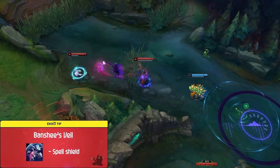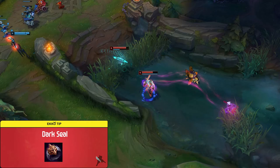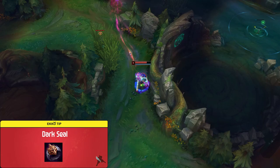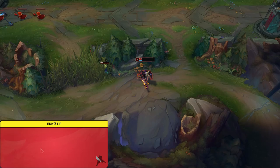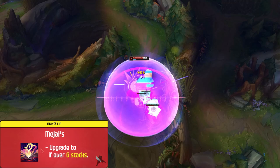To close out the item section, I have one last thing to mention: Dark Seal and Mejai's Soulstealer. I almost always pick up an early Dark Seal on Ekko — this item alone makes Ekko extremely dangerous to play against since if you pick up any stacks whatsoever, it can really snowball out of control. I also highly recommend upgrading into a Mejai's if you're over 6 stacks, since it not only gives you a massive payout if you get more stacks, it also counts towards your Mythic Passives as a Legendary item, which gives it even more value.